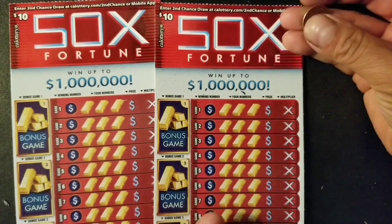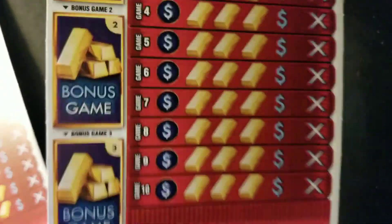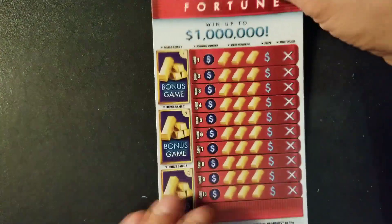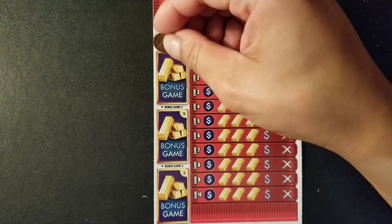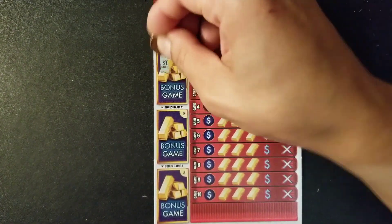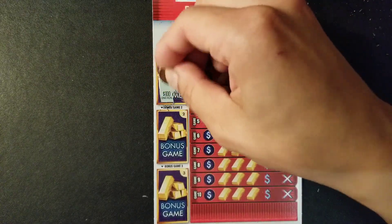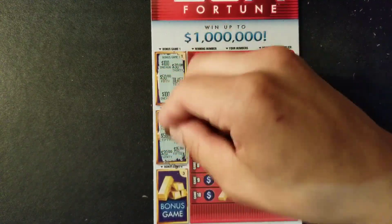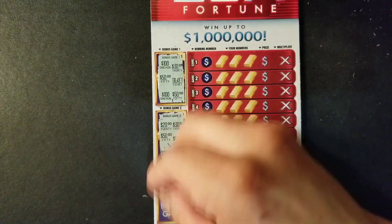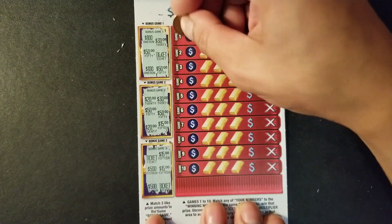Now let's see if we can get a win on the $10 tickets. Scratching tickets 25 and 26 — looking for three matching prize amounts in the bonus game. Game one has 100, 30, 50, 100, and 50 — nothing. Game two: 20, 30, 50, 100 — no luck on the bonus part.